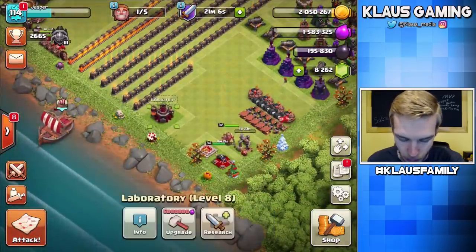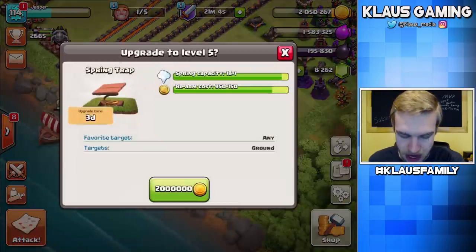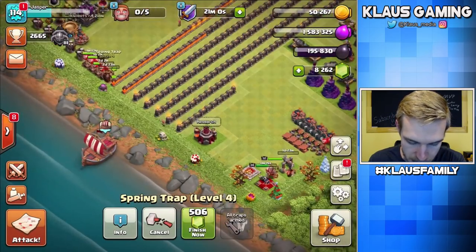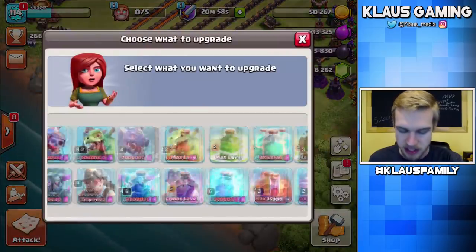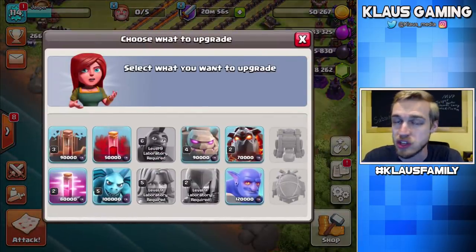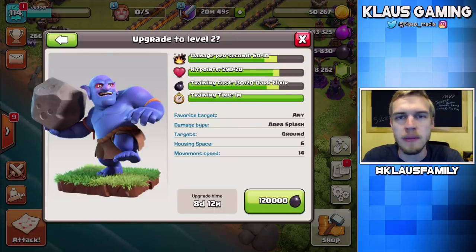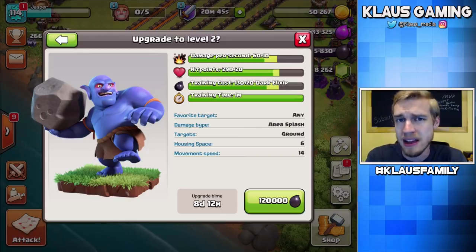One last thing — let's upgrade the spring trap, and it is going to max. Let's start some stuff in the laboratory. Last episode I asked you guys what I should upgrade — I said I was leaning towards the bowlers and everyone else said the bowlers too. So the bowlers are definitely our next big priority — eight and a half day upgrade.